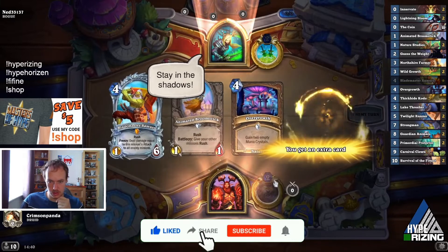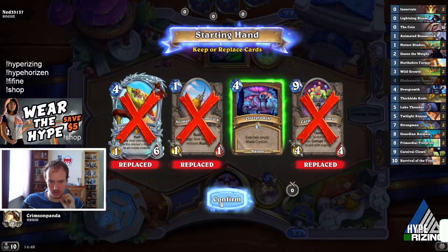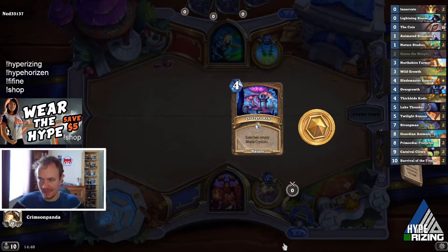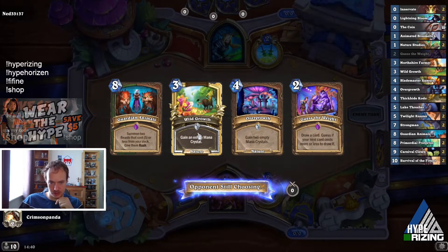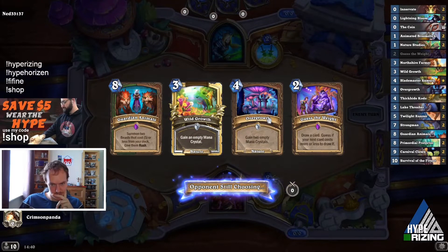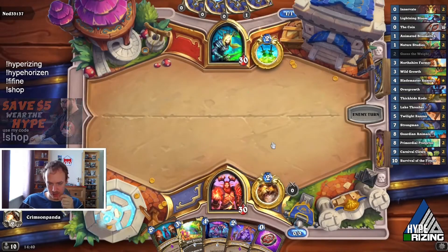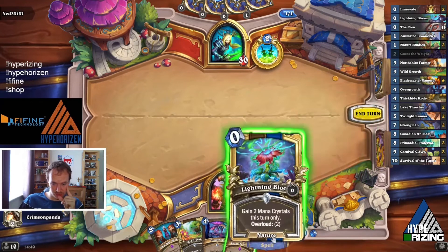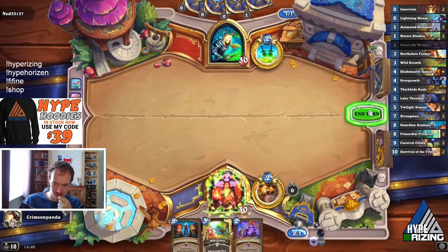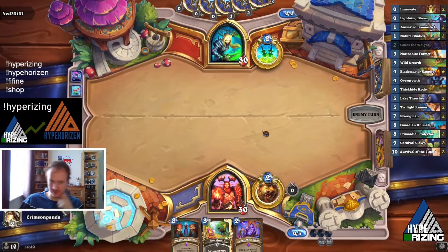Now against Rogue: we've got an Overgrowth which is huge. Don't want to keep the Clown, don't think we keep those two either. We're going to coin this out on two, play this on three, Guardian Animals on five. Change of plan — coin Innovate that. Overloaded by two, we can play Guess the Weight next turn, then Overgrowth on five, and this on six puts us on eight mana for the turn after.